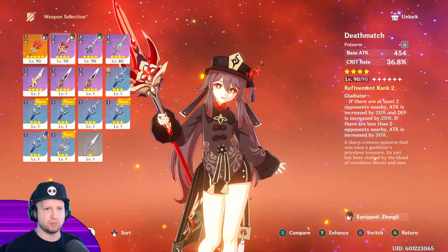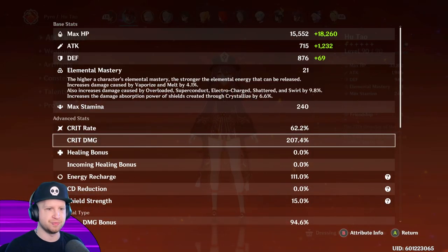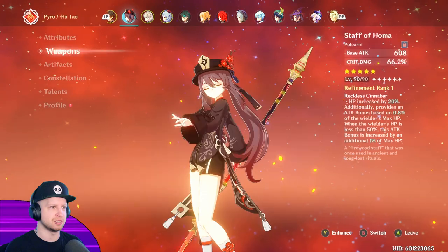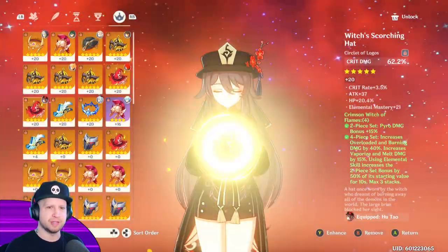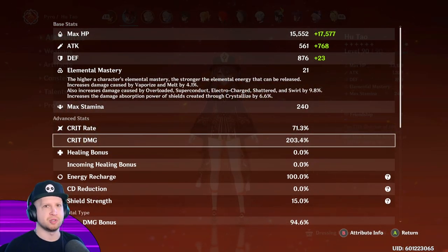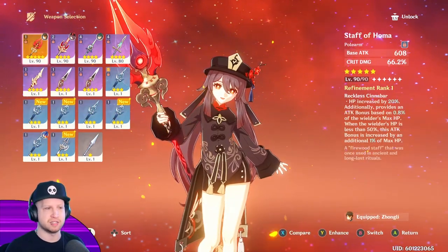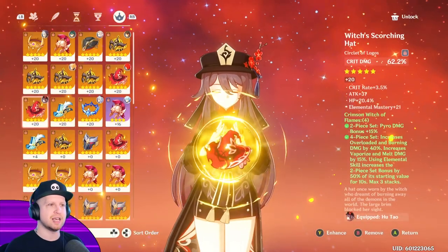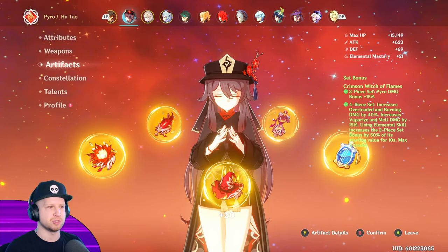Let me show you an example — crit rate 60, crit damage 207. If I swap this and then swap this, very similar stats. In fact my crit rate goes up a bit, very similar. The difference obviously is that my health is going to be considerably lower and my attack is considerably lower, just because this is a five-star weapon. But my point is that building this character is not as much of a problem as you would think.